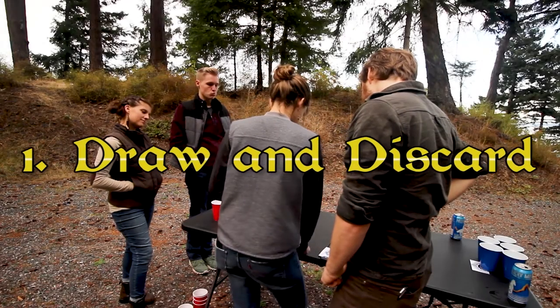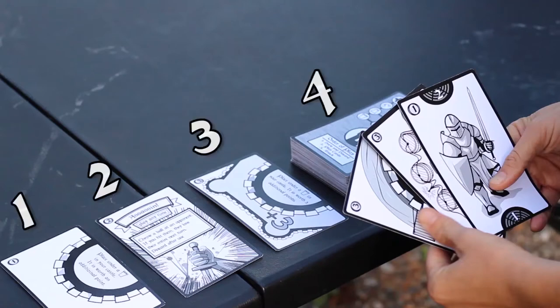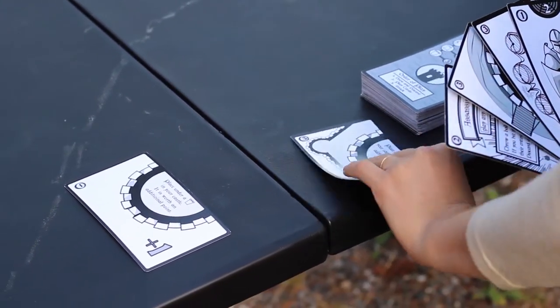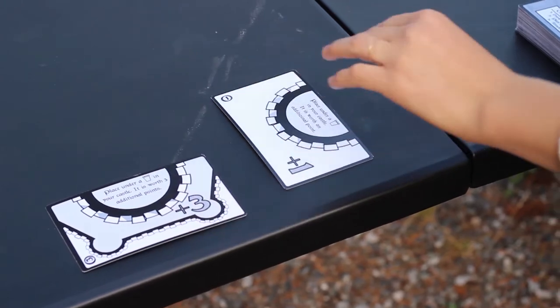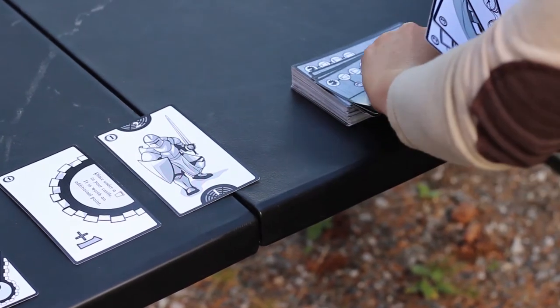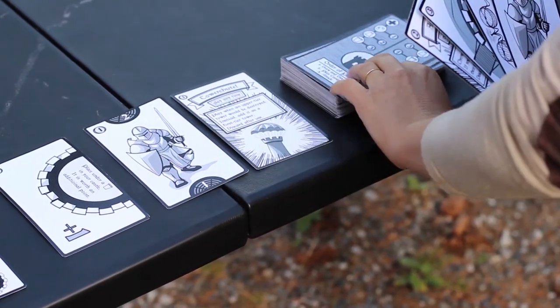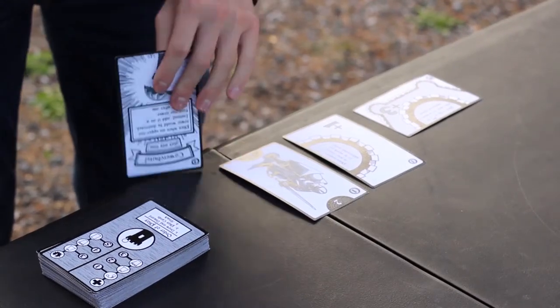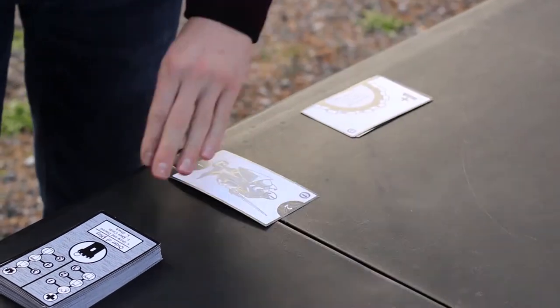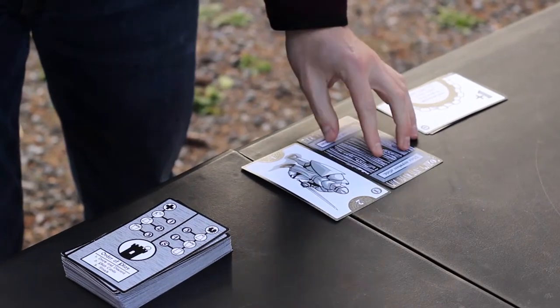During draw and discard, a player can select from the visible cards in the queue or from the unknown top card of the Deck of Fate. Of these four, they will select one card to add to their hand and one card to destroy, discarding it onto the Boneyard. In this way, each player will have some control over which cards come into play and which cards don't. After drawing and discarding, a player will replace any empty slots in the queue with the top card of the deck, so the queue is full for their teammate. Their partner will then likewise choose one card for their hand and one card to destroy, sending the destroyed card to the Boneyard and then replacing the queue.